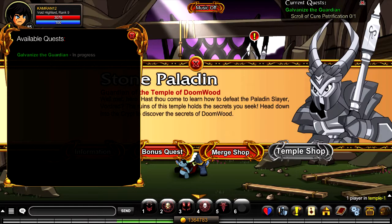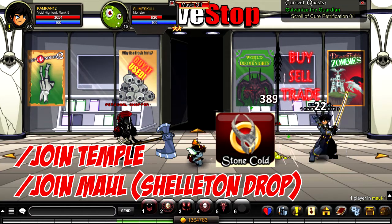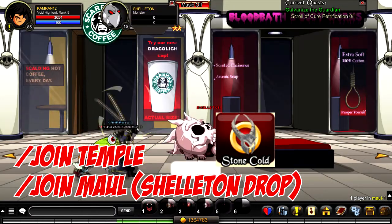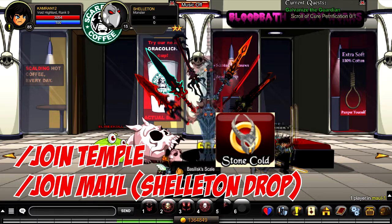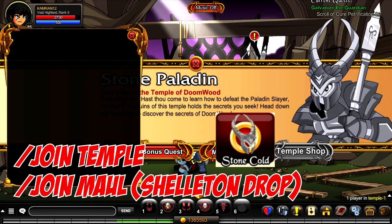The sixth badge on this list is called Stone Cold. To unlock it, complete the storyline in slash join Temple, then complete the quest called Galvanize the Guardian by defeating one Shelton in slash join Maul. Once you obtain the required items, merge them into the Scroll of Cure Petrification and then turn that in for the badge.